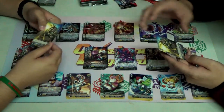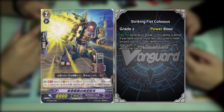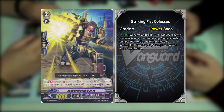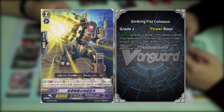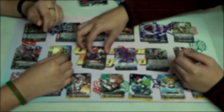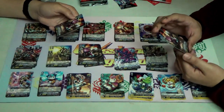Next we have — we can't recognize the name currently, but you can see it on screen — Tekken Seisai no Colossus. This is your generation break interceptor. GB1 — when this unit intercepts, for the battle this unit gets plus 10k shield, so it's a 15k shield when you intercept.